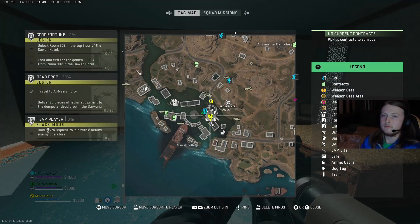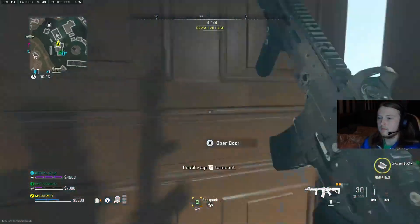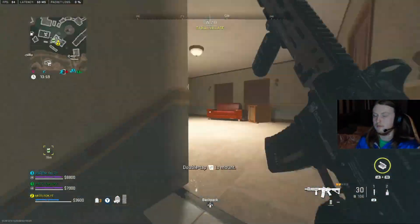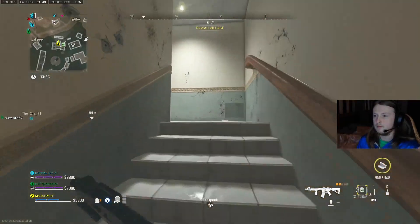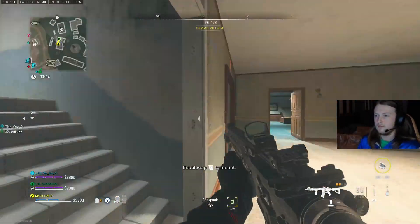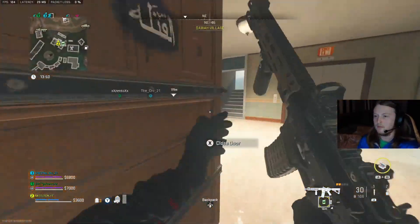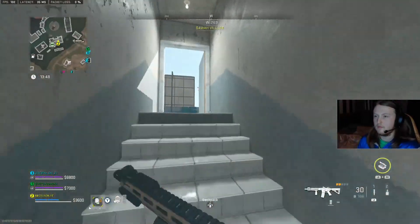This is the exact location of the desert eagle — well, not the exact, but this is the building where you're going to want to go. Once you come here, make your way all the way to the top of the building and you'll see a little skylight which you have to jump through, because the door is actually locked and you can't get into it other than the skylight on the top of the roof.